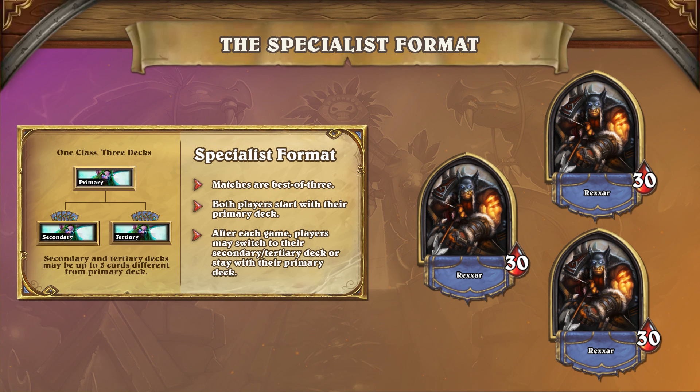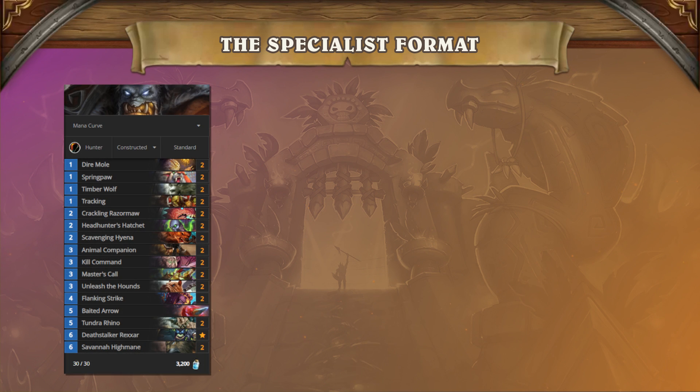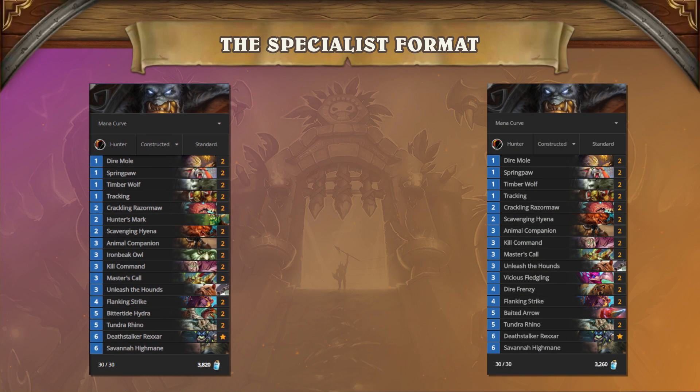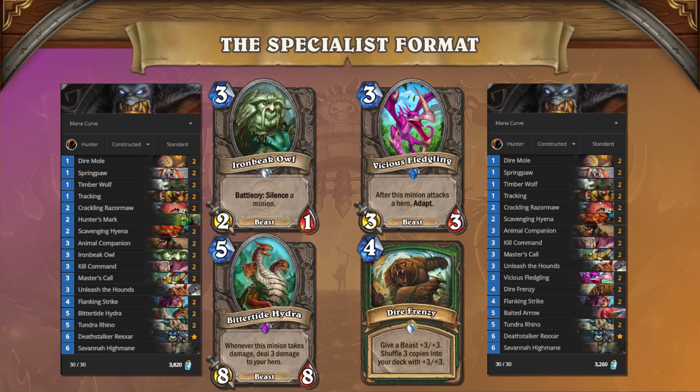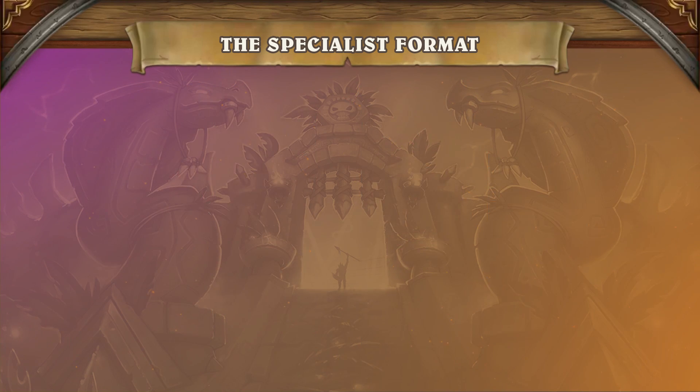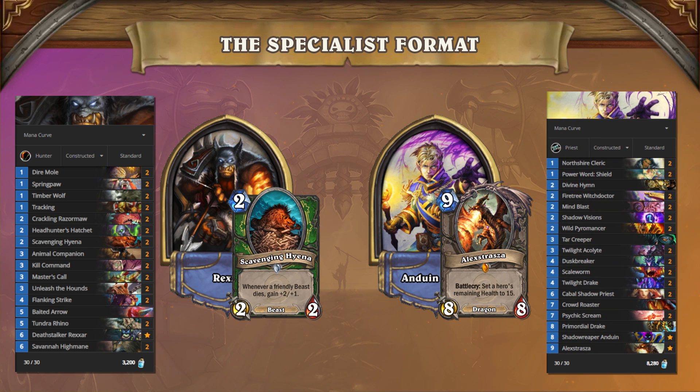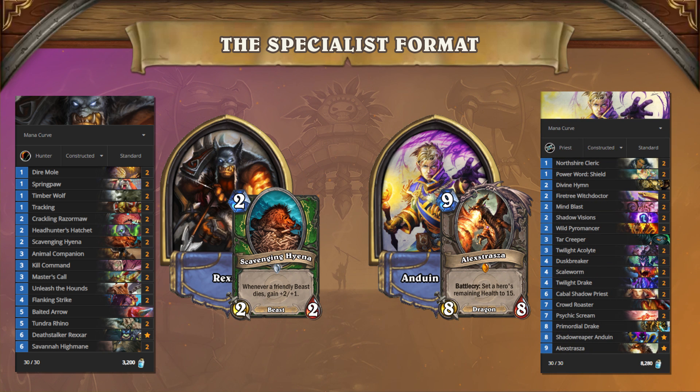Specialist is the new competitive format where each player brings three decks of the same class to a tournament. Players have access to a primary, secondary, and tertiary deck. The secondary and tertiary decks can be up to five cards different from the primary deck. At the start of each round, each player plays with their primary deck. When the first game is over, both players have the option of staying with their primary deck or switching to their secondary or tertiary ones, depending on what they feel gives them the best chance in the matchup.